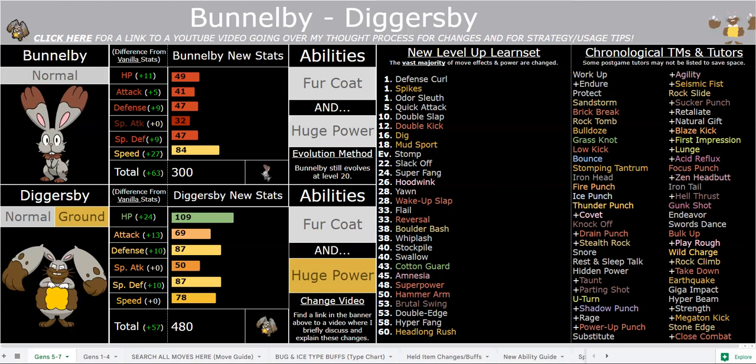I try to base HP more on size in this hack, but there was nowhere else for me to put the stat points in Diggersby. He does have that minimum stat total — for every Pokemon besides Shedinja and Unown who have Wonder Guard, the minimum is 480. For every fully evolved Pokemon it's 480. Therefore Diggersby had to be 480, and I didn't want to give a useful special attack boost — it just looked ugly to me, so I let him have big HP.